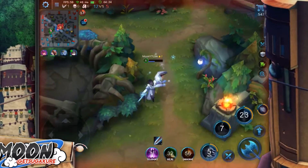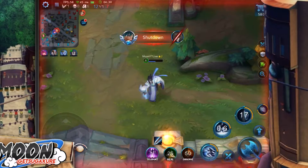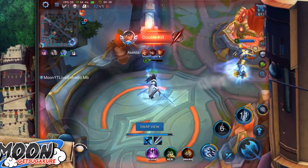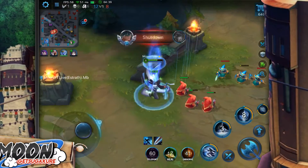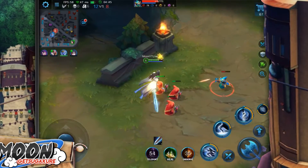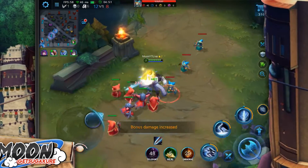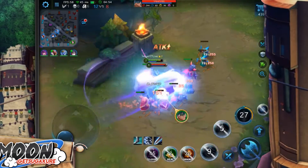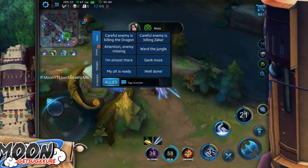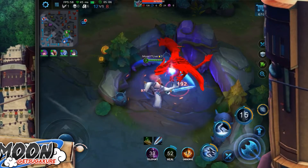Oh my — that's legit one HP, guys, that is one HP! I can't believe I didn't get the kill there; she must have been just on the edge. That's a bad play on my part — the team fight might have ended otherwise. That's also why I like Astrid so much with his sword: it is so critical that you get your ultimate right every single time. If you miss it once, you are dead — probably your team as well.